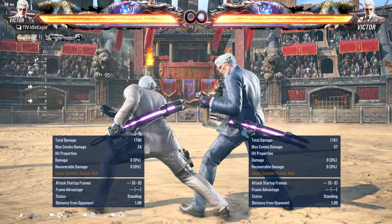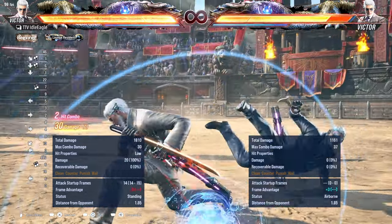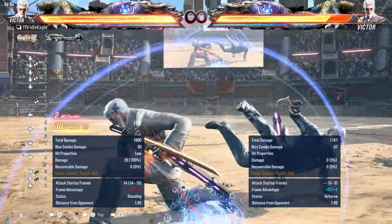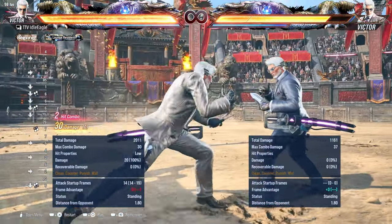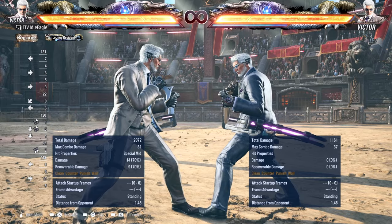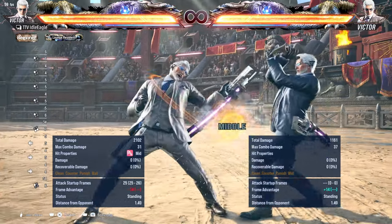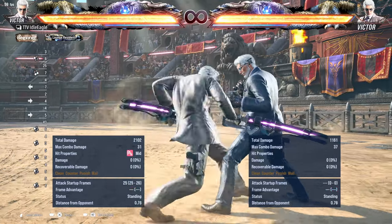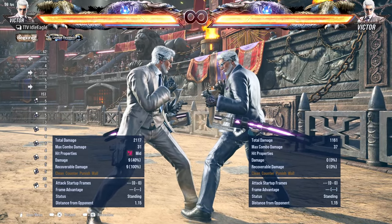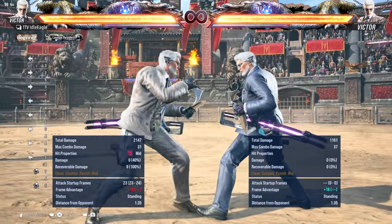Now moving on to stances. Lay stance: generally you want to step left. Down-1+2 from lay stance is basically homing — it's his key low from lay stance and does a ton of damage, tracks quite a bit. You can step this to the left. 1-1 from lay stance: when you see the handle of the sword, it's minus 13 frames or more — actually minus 14. 1-2-2: whenever he does expulsion every time he says 'expulsion,' you launch him. That also applies to lay stance.